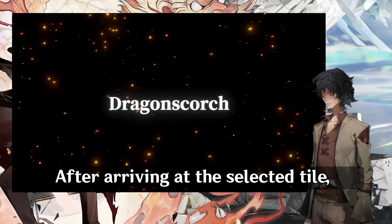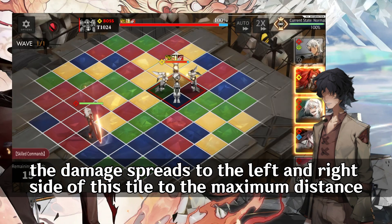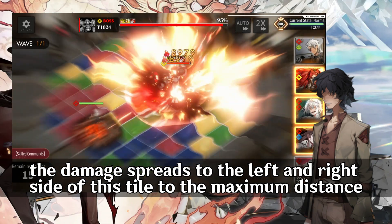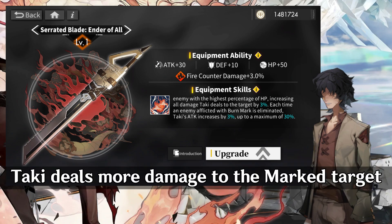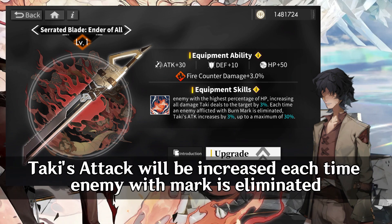After arriving at the selected tile, the damage spreads to the left and right side of this tile to the maximum distance. His equipment skill: at the start of each round, applies mark to the enemy with the highest HP percent. Taki deals more damage to the marked target, and his attack will be increased each time an enemy with mark is eliminated.